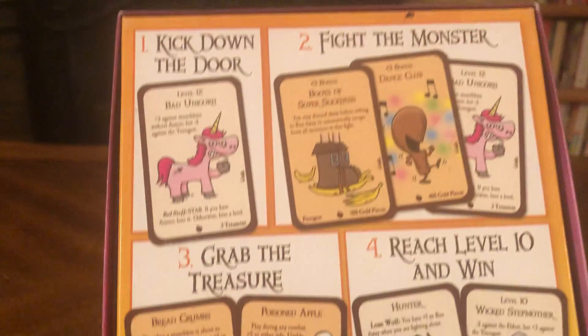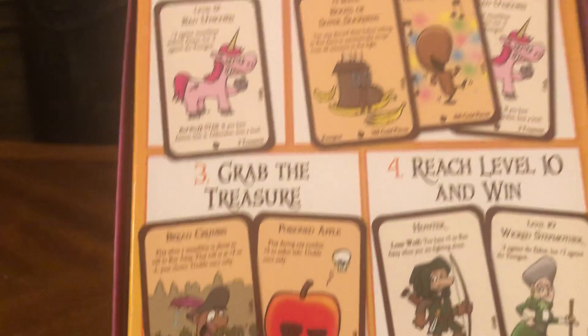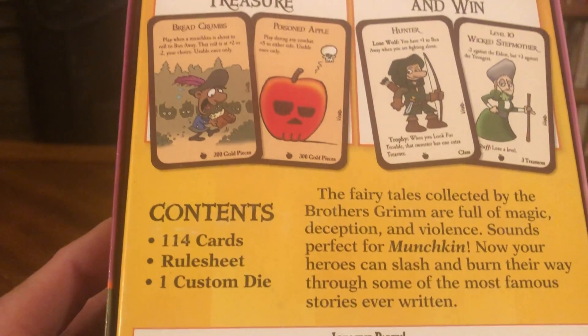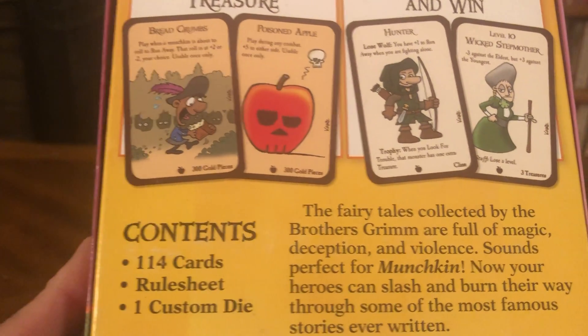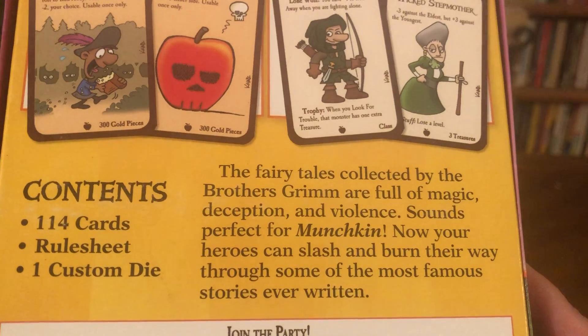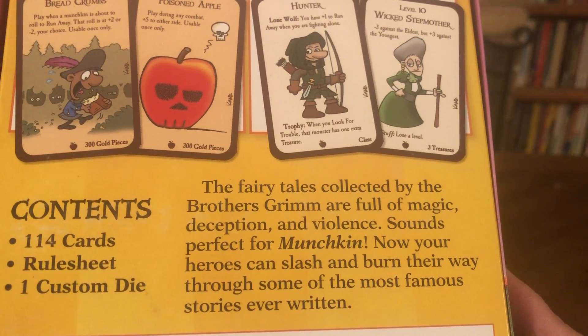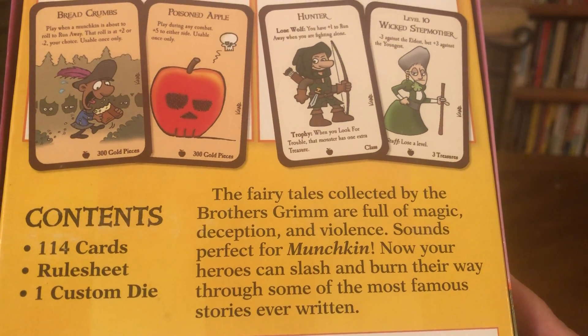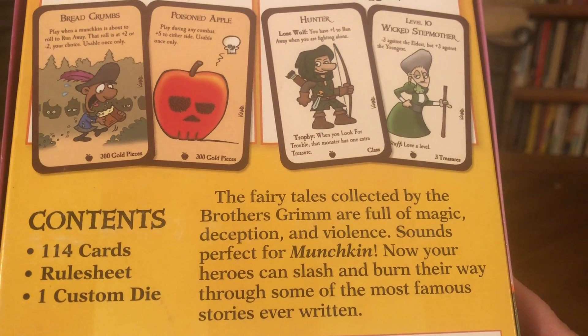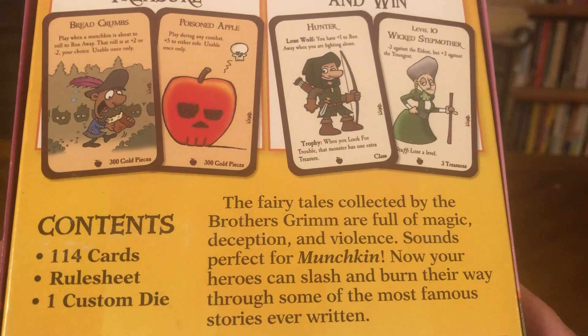Kick down the door, fight the monster, grab the treasure, reach level 10 and win. Contents: 114 cards, rule sheet, one custom die. The fairy tales collected by the Brothers Grimm are full of magic, deception, and violence — sounds perfect for Munchkin. Now your heroes can slash and burn their way through some of the most famous stories ever written.